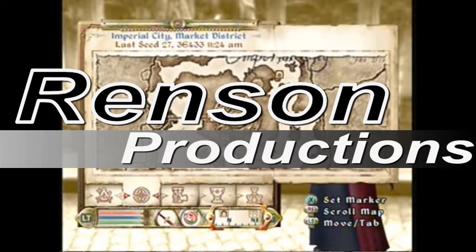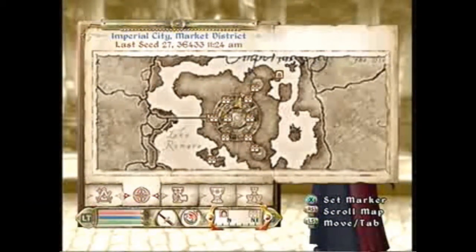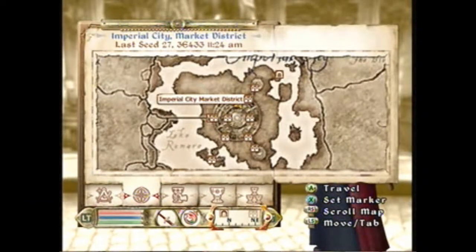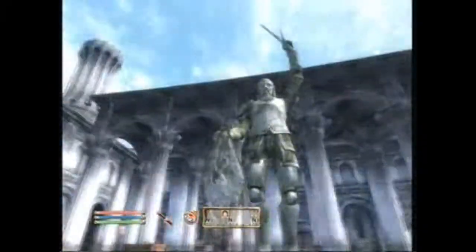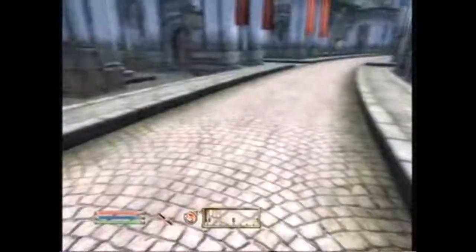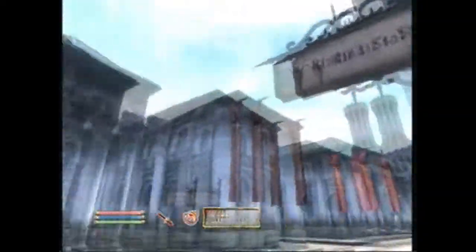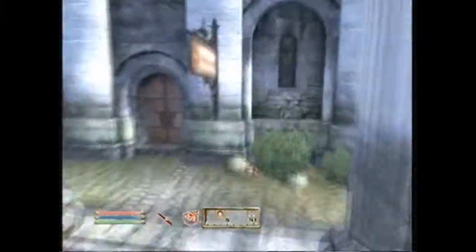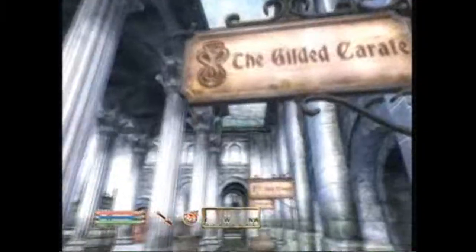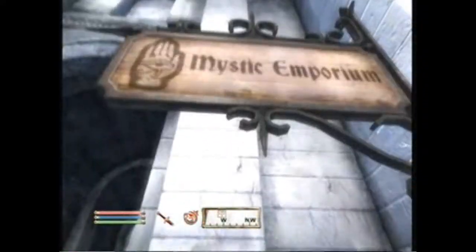Ransom Productions presents the Duplication Glitch for Oblivion on the Xbox 360. Right as you get out of the sewer, go to the Imperial Marketplace. Go in front of the statue near the Rindy Staffs. Walk across and you'll see there are four shops: the Gilded Carafe, the Slash and Smash, and the Mystic Emporium. Go inside the Mystic Emporium.